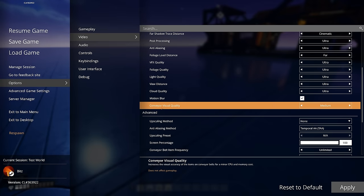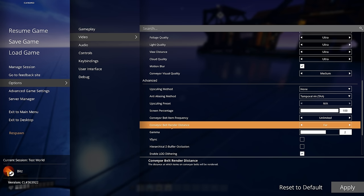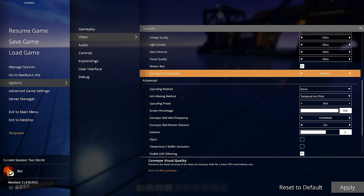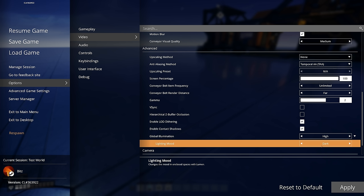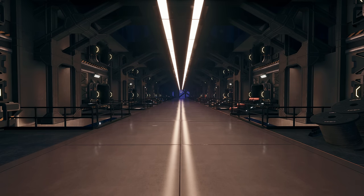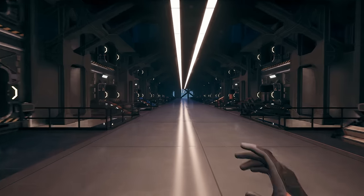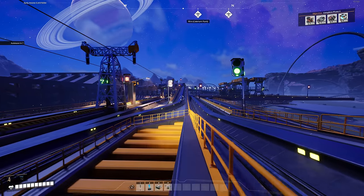In video settings there are new options: a hardware benchmark, conveyor visual quality, conveyor belt item frequency, and conveyor belt render distance. It's recommended to lower these on medium to low-end PCs for better FPS. Global illumination now has presets — dark moody, dark moody bright, and bright — though you need Lumen enabled to use them.